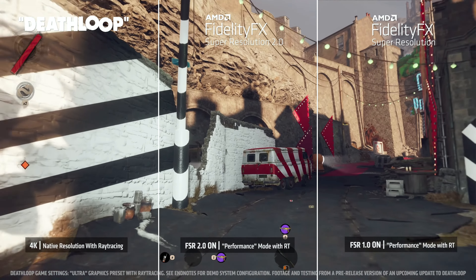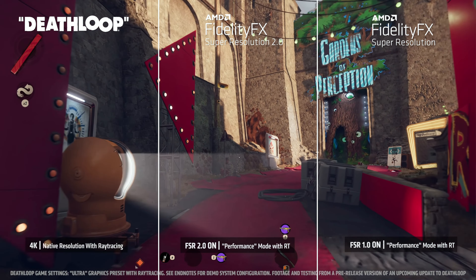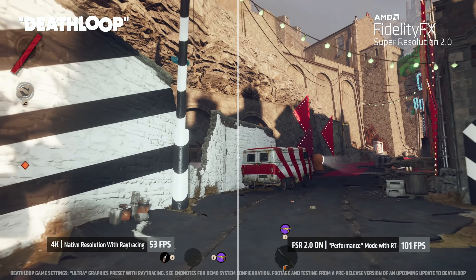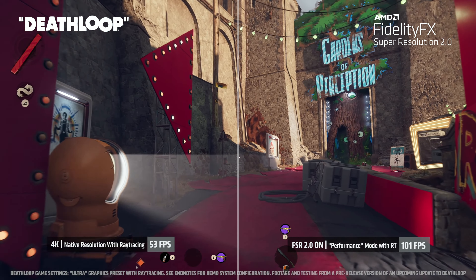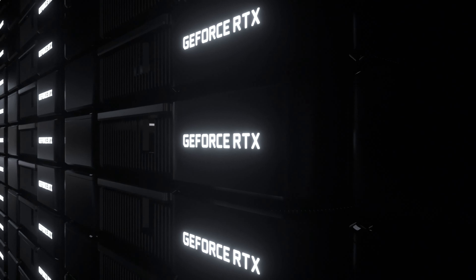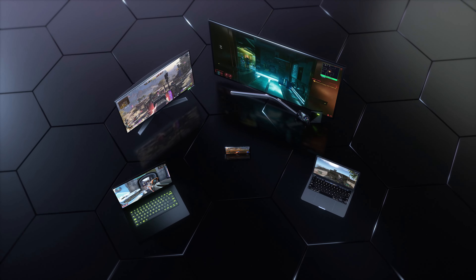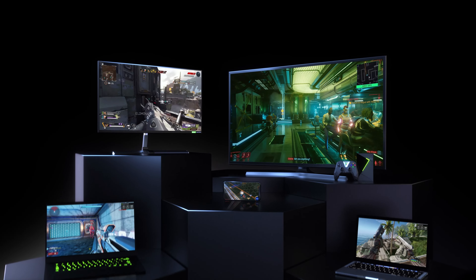FSR 2.0 promises to deliver higher frame rates over its original iteration and compete more closely with Nvidia's DLSS 2.0. Whereas DLSS 2.0 uses machine learning, AMD's solution optimizes anti-aliasing based on temporal data. If they're aiming to get close to DLSS 2.0, that's a big deal, because DLSS 2.0 has been really good for image quality and frame rate. For PC cloud gamers who enjoy GeForce Now, let's get into our weekly update.